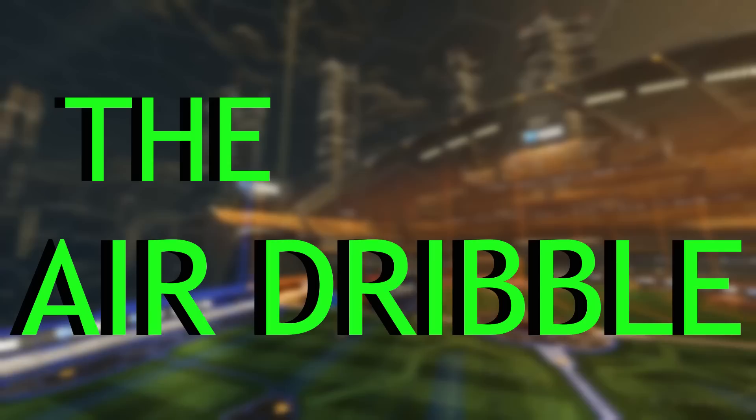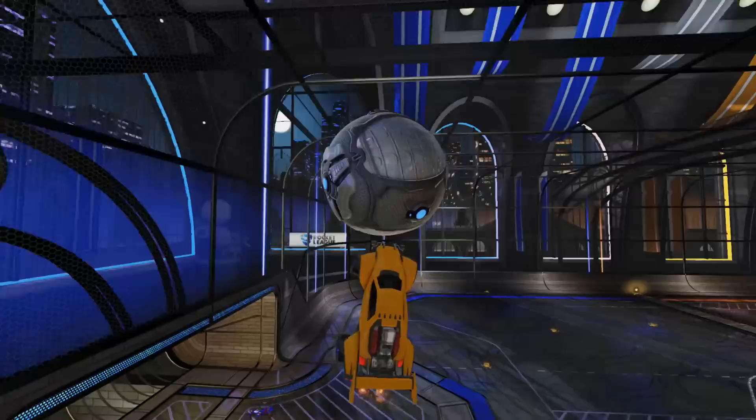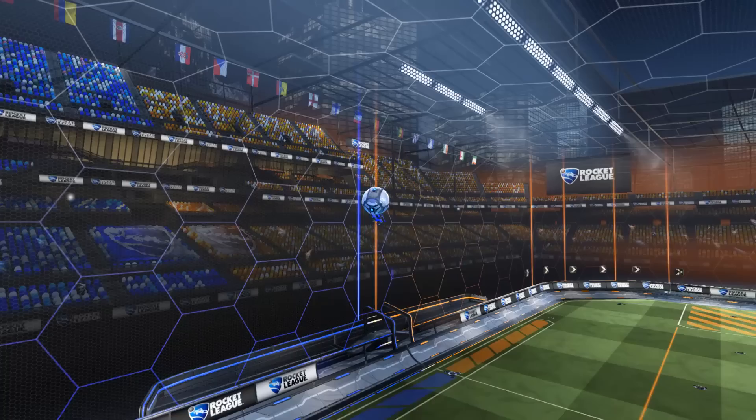The air dribble. In the words of the great philosopher Gottfried Wilhelm Leibniz, if you can't air dribble then you ain't s***. He's 100% right though. Air dribbling is the easiest to learn, hardest to defend, highest percentage shot in the entire game. You can literally never go wrong attempting an air dribble. Plus there is a direct correlation between your ability to air dribble and the size of your hitbox.